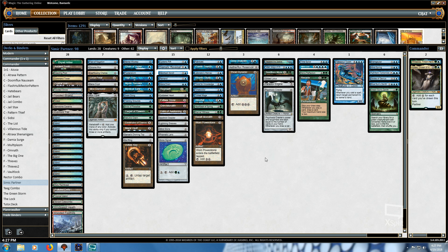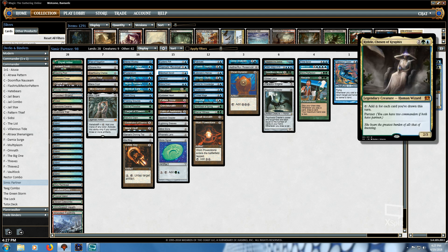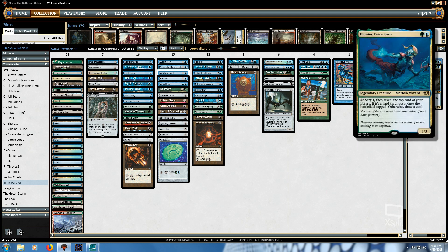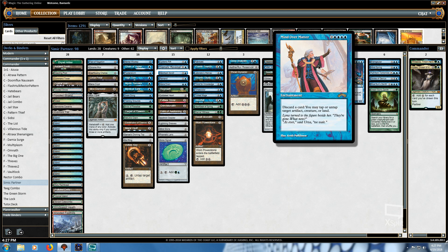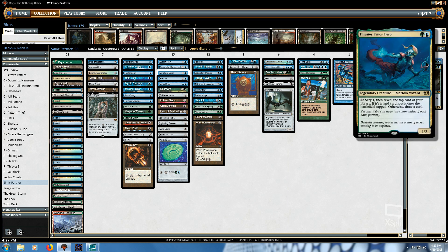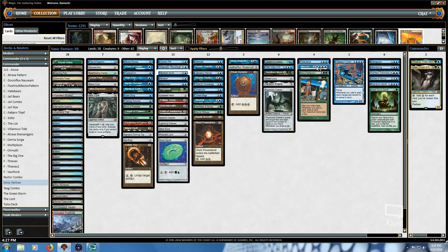So what this deck aims to do is get fast artifact mana in play, hopefully with Paradox Engine netting more mana off of each spell that you play, feeding that mana into an X mana draw card spell, which will allow you to untap all of your artifacts so you'll still have mana to play things with, and you will draw a ton more cards. These X mana draw card spells work great in conjunction with Kydele, because they allow you to create a large amount of colorless mana that you can channel into Thracios' ability. Once you have Mind Over Matter in play and you've drawn a decent amount of cards this turn with Kydele and Thracios, you can tap Kydele to activate Thracios' ability, drawing more cards.